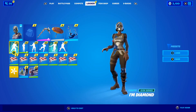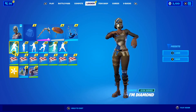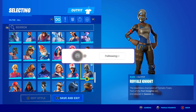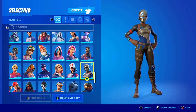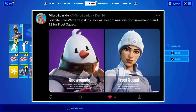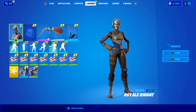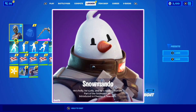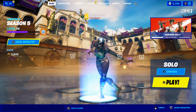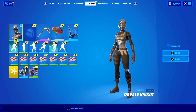At the time of releasing this video, the 2020 Winterfest event just started here in Fortnite, and it's honestly insane. This year the Winterfest event is going to be a little different — it's going to be in the form of the Operation Snowdown challenges. With the brand new Operation Snowdown challenges we are going to be getting two free skins. According to a tweet from Micro Sparkly, you will need nine missions to unlock Snowmando and 12 for Frost Squad. Take a look at the brand new Snowmando skin — how crazy is that?